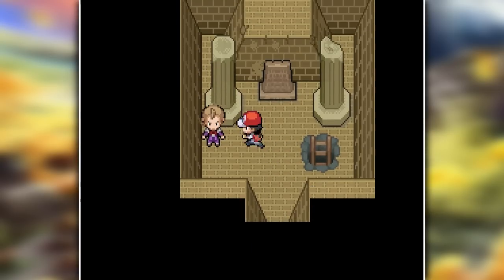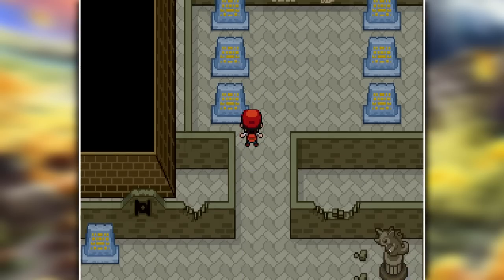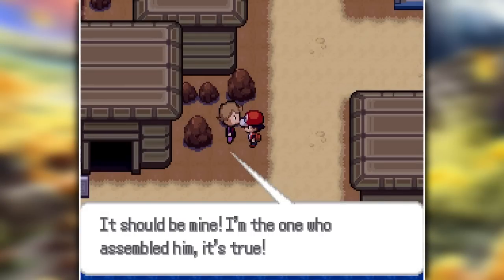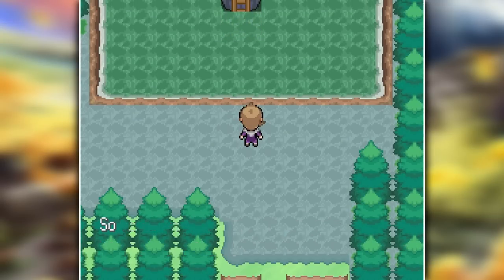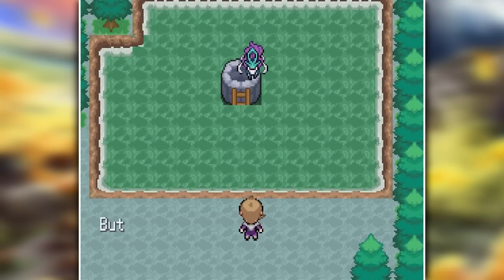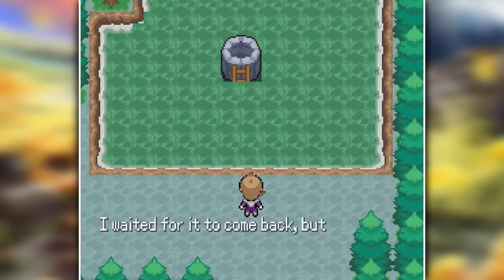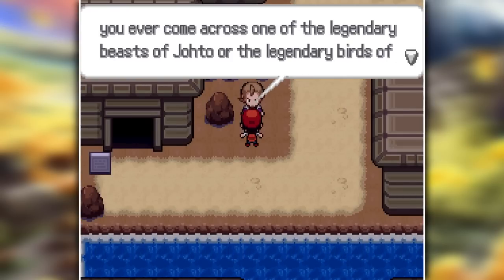We then head to the Ruins of Alph, and down in the basement we find a Raccoon — so this is what Yusine's been after. Down here there is also a painting of Dialga and Palkia. Is this foreshadowing something bigger? Yusine explains that he's the one who fused Raikou and Suicune together. This is also why he made the Slowpoke Well flood — to attract Suicune so he could capture it. He tells me he's now done with all of that and going back to Cherry Grove City, and if we find any of the legendary dogs or birds we can bring them to him to fuse them all together.